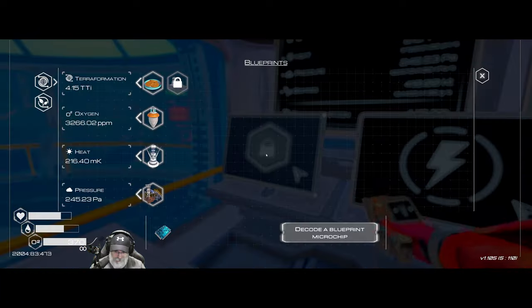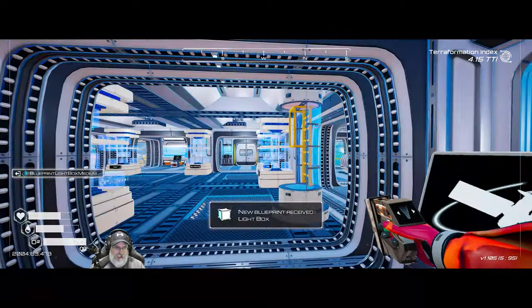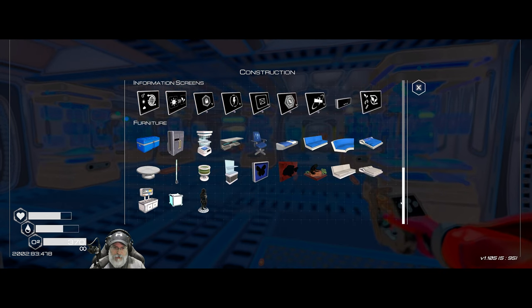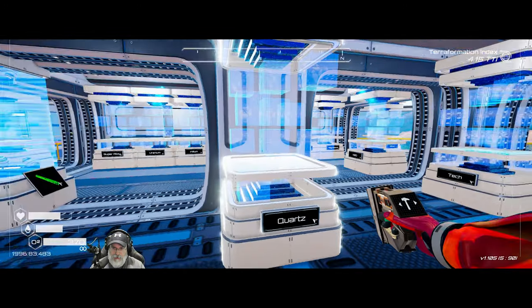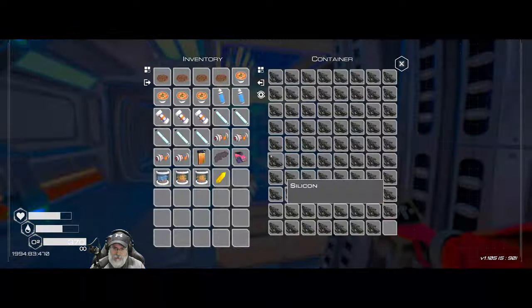The first thing is we want to go here and decode this chip that gives us the light box medium. It requires two silicon and a solar quartz — solar quartz, that makes sense. Let's just take a quick look at this and see what all it involves.